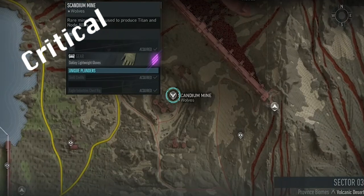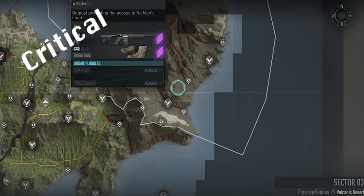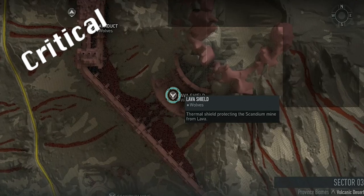Cerberus requires two intels from Scandium Mine. Then you have to defend the node at Red Phoenix, before heading to No Man's Land to destroy the three panels there. Doing all of that will give you access to the final raid boss battle at the top of Lava Shield, where you can complete the critical raid.